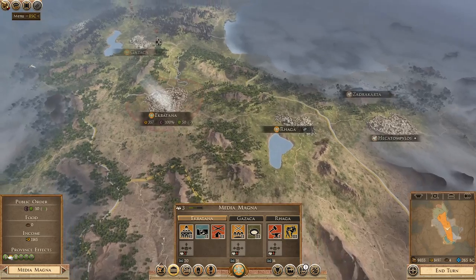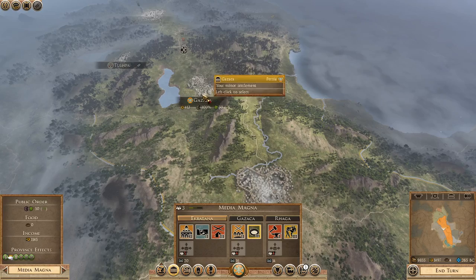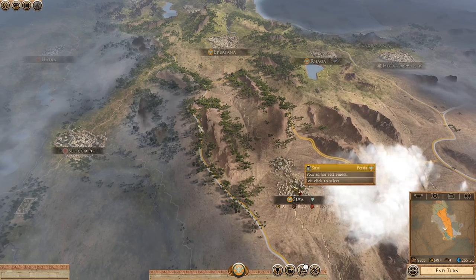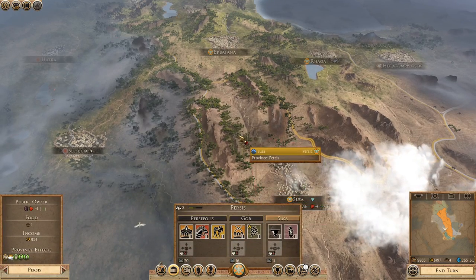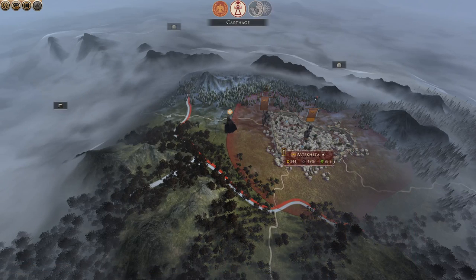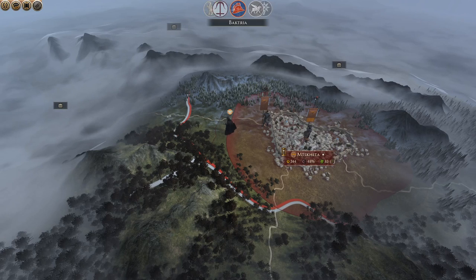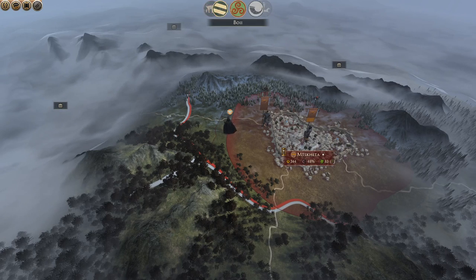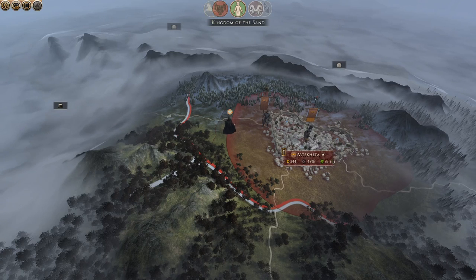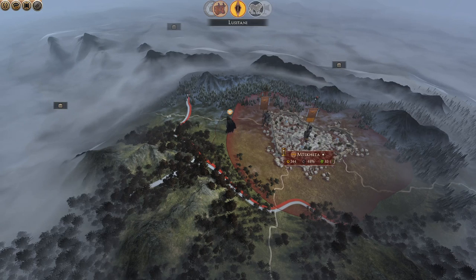My economy's going to take an absolute drop, but we're getting more growth soon and can build some more stuff to help with growth. Growth in Persia is just terrible. We'll end the turn. Formal government — we now have formal government. So this allows us to have dignitaries, and also gives us a polo pitch and a mint. Cultural conversion — let's go with foreign customs, which gives us plus one public order in all provinces and more money.